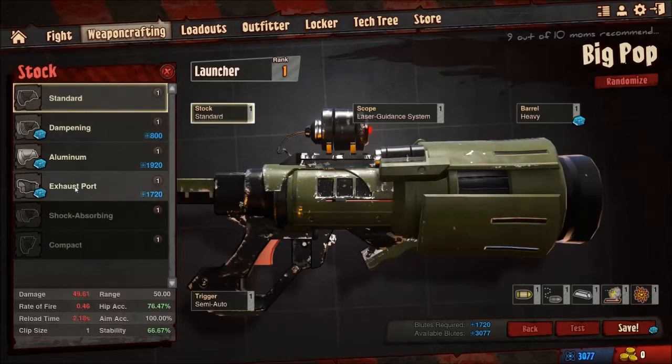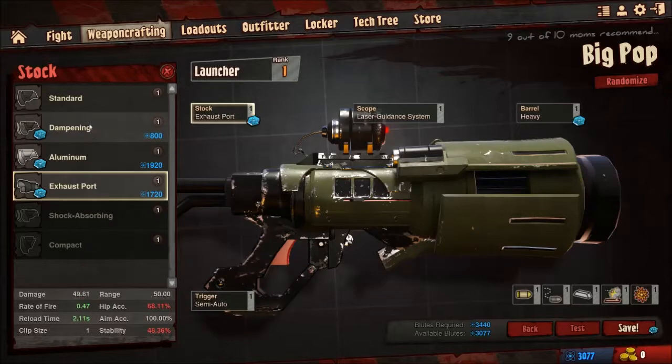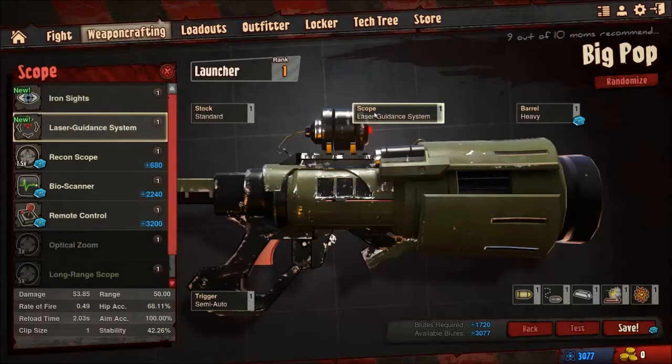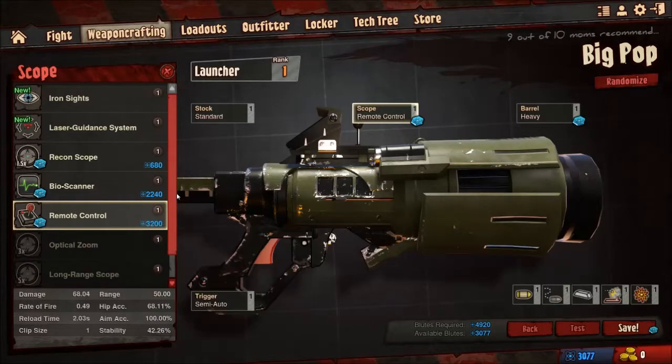There are various different stocks on here, including an exhaust port which reduces the recoil on your rocket launchers but requires greater stability to aim accurately. I don't think shooting one shot out of here is going to be a big deal — that's more an issue if you're using multi-shot rocket launcher barrels, so I just use the standard one. This also has a laser guidance system — as long as I keep the laser pointed at something, it'll keep trying to move in that direction. You can also have a remote control so that you shoot your rocket and then manually steer it, which can actually be pretty broken in some situations.